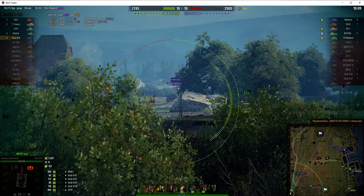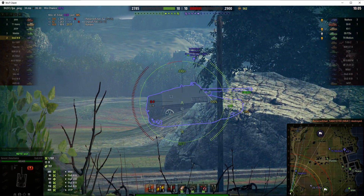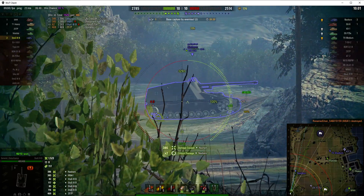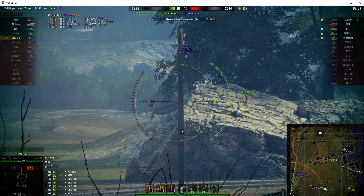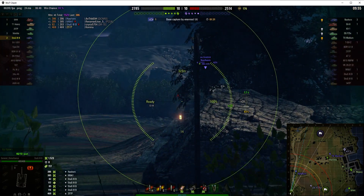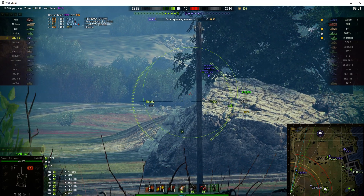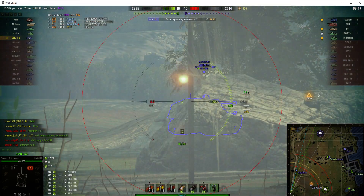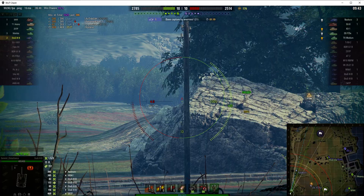He didn't see me, but I pulled back anyway. I can see the side of the Nazhorn — right through the gun shield, low roll though: 386. We're now even on the scores. I fire one in but unfortunately it went right alongside the Nazhorn. I can only just see the top of his gun shield — can't get anything off that pixel shot really.